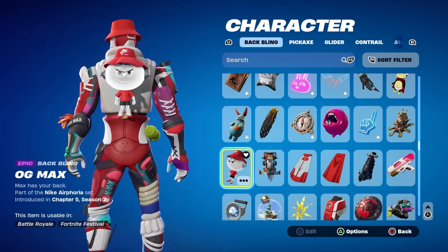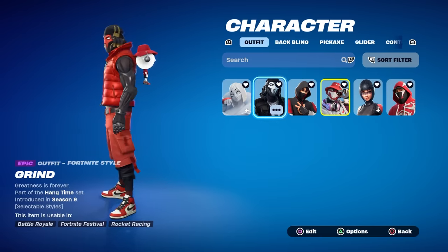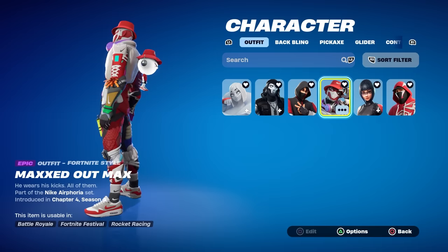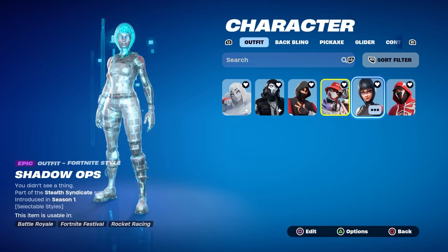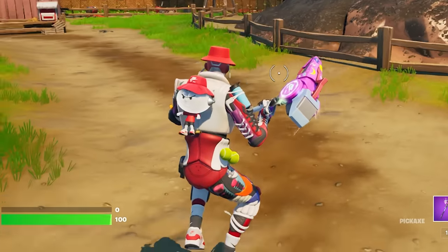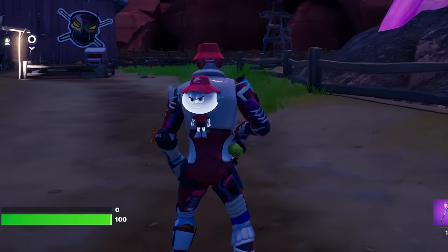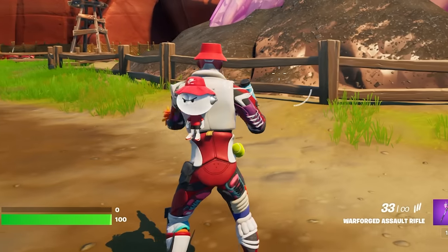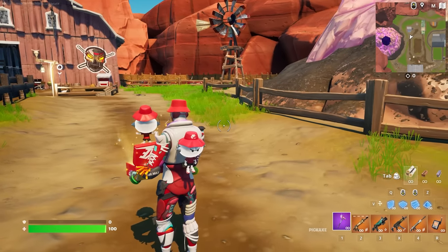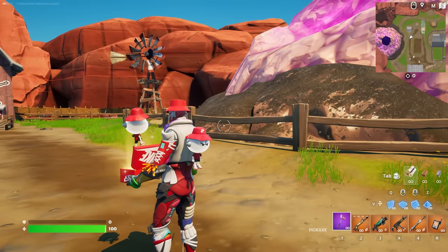Before we cover Eclipse, let's go over the OG Max back bling. We have Airy from the Volume 1 Nike collab — looks great, makes a lot of sense, iconic. Maxed Out Max with OG Max on — really fun, that's what I'll use for gameplay. Shadow Ops with the additional edit style, and lastly the Champion Stashed outfit. The physics are fun with OG Max. At night it looks pretty cool with that glow, though it is hard to see the grin during the day. I was also curious about doing the Fresh Out the Box emote with OG Max equipped — since it comes out of a shoebox — but it doesn't disappear from your back.